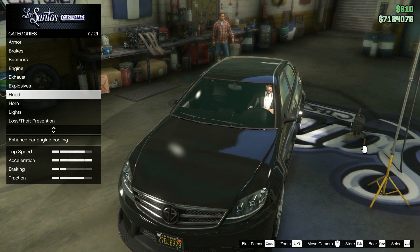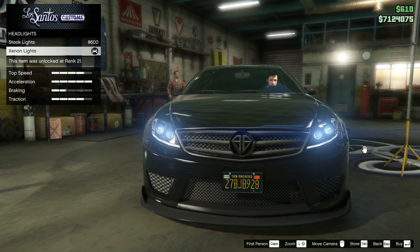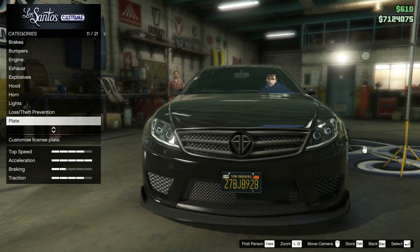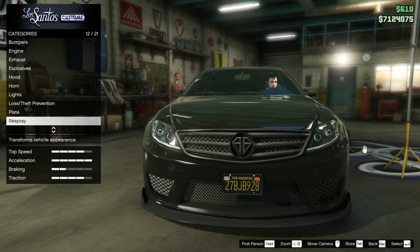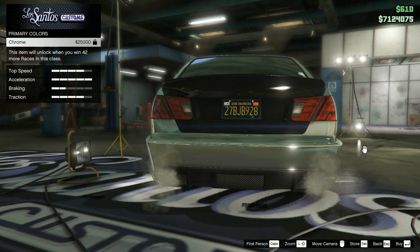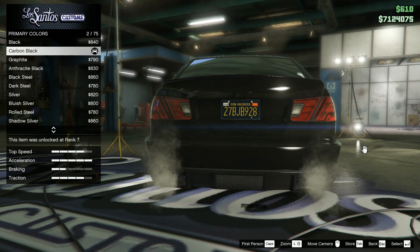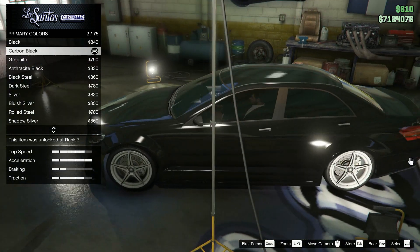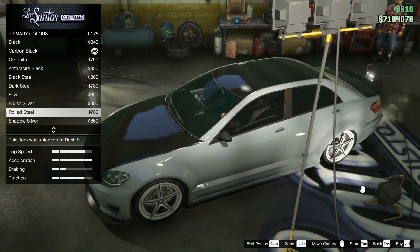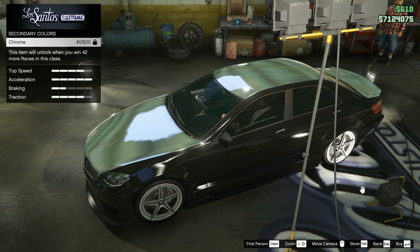Hoods are also irrelevant, just like the horn. The headlights are really just a preference — I prefer the blue lights over the white ones. There are obviously many color variants but I like the black ones better. The only pity is that I cannot really color the bumpers and skirts white to match the AMG models, because the secondary color changes the top of the car.